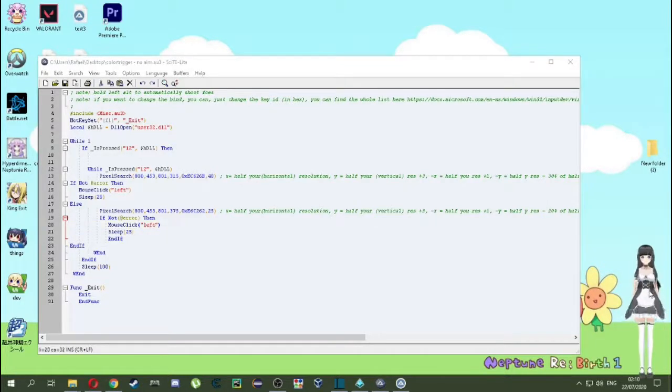Then hold left alt, or whatever other key you've set up. By the way, don't forget to save after doing any changes.